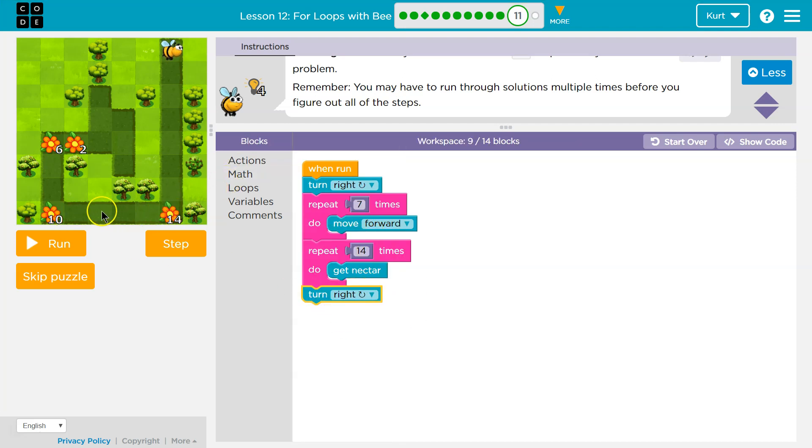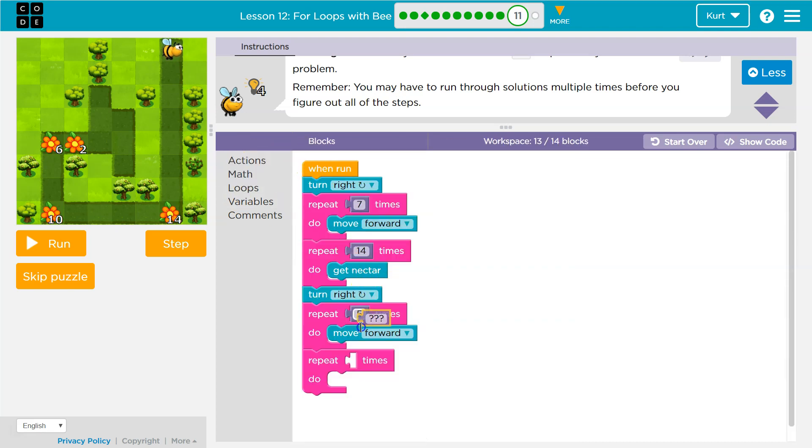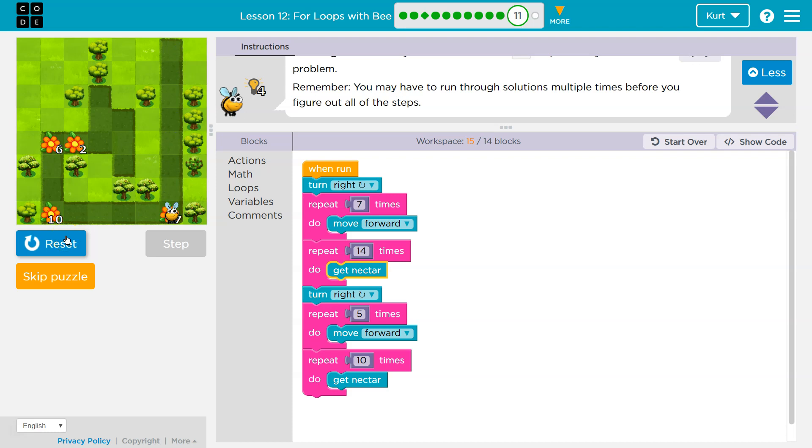Well, I'd need to turn right, then go forward one, two, three, four, five — and again that's a lot, so I'm just going to use a loop with a counter of five for moving forward. Then once I move five times, I want to get nectar. How much? 10. 10 is double five — interesting, especially considering what we've been doing. So I use a repeat of 10. I do this as an example, and I do this in real life when coding on my own projects.